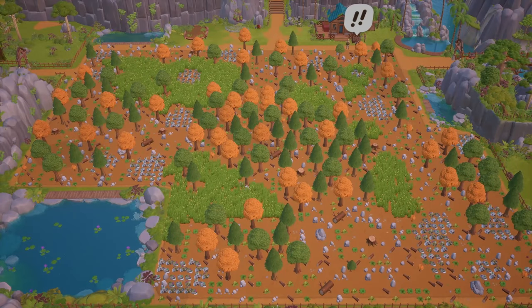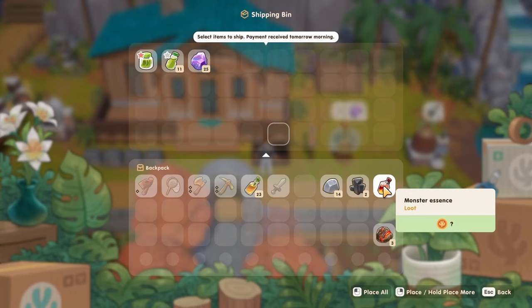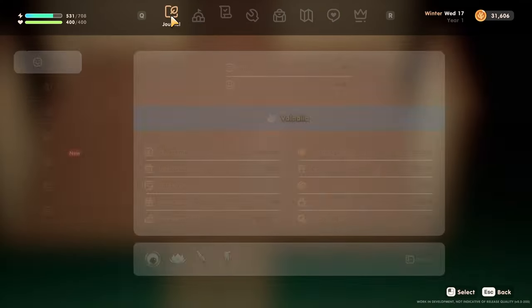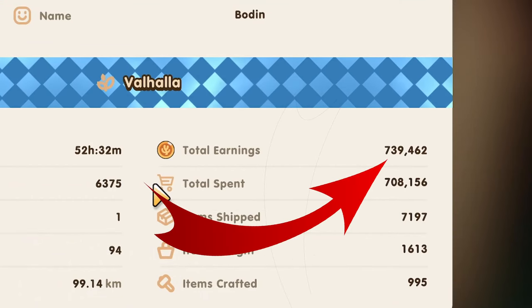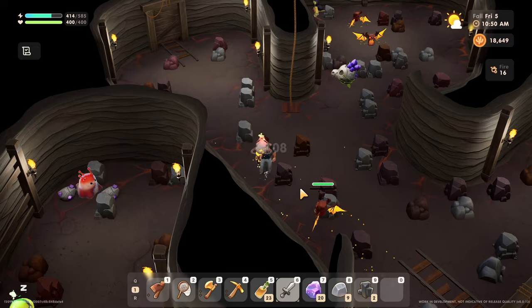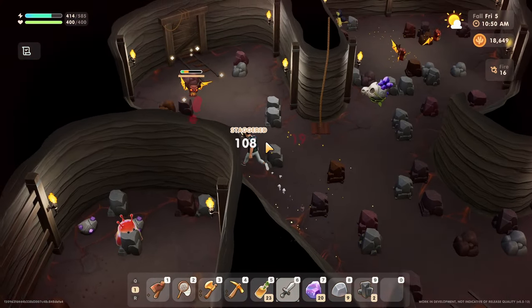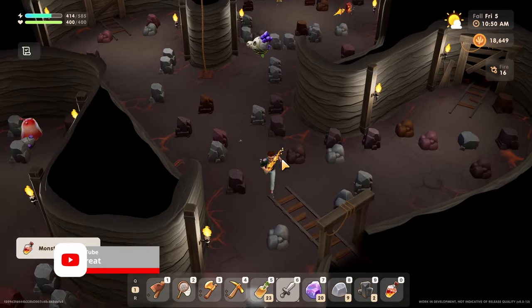The good news is that you'll actually have the option to start with all the money you've earned throughout your current playthrough. To clarify, that's not the money you have in hand — it's the money you've earned that's listed in your journal. In this video I'm going to show you the best way to get started in 1.0 so you can get your farm back on track. Please don't forget to like and subscribe so you don't miss out on any of this Coral Island content.